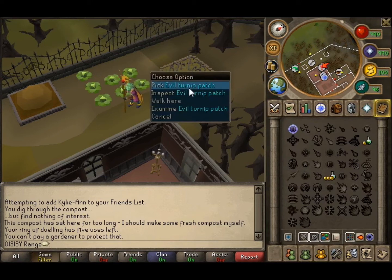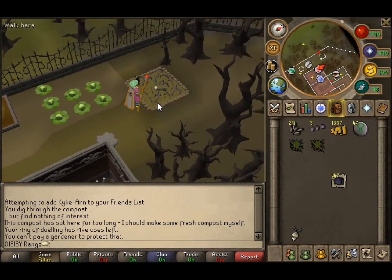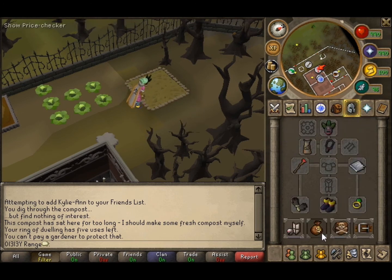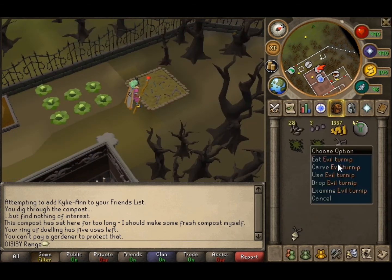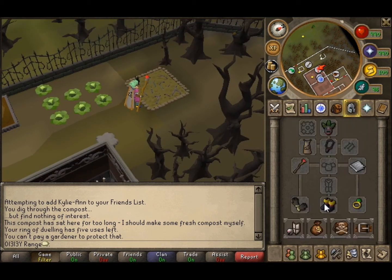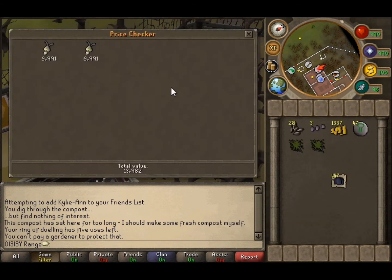Alright, here we go — turnips are already done. Took about 2 and a half minutes. As you can see, this is really quick. So you just pick your evil turnip, plant a new one, and now let's see how much it's worth. Alright — 6k. We just made 6k in about 2 minutes, and all you really have to do is stand here and alk. You can also carve it to make a little bit more money — carved turnips are 7k.